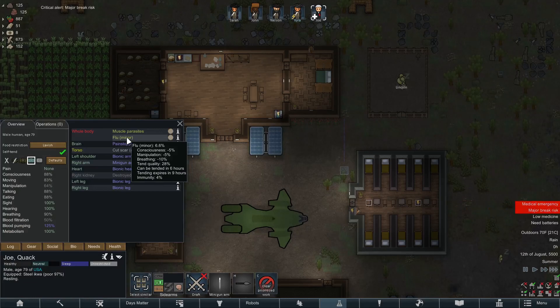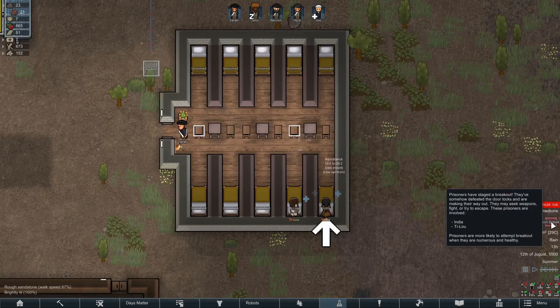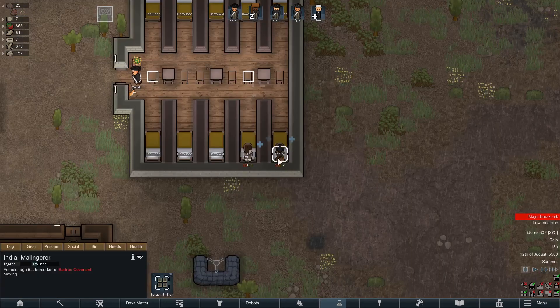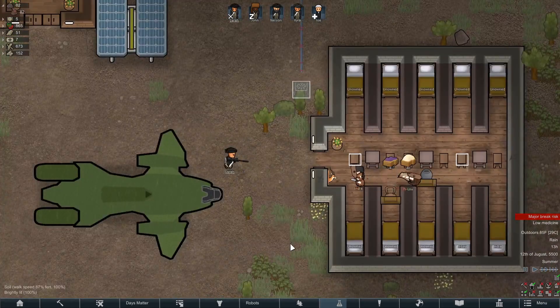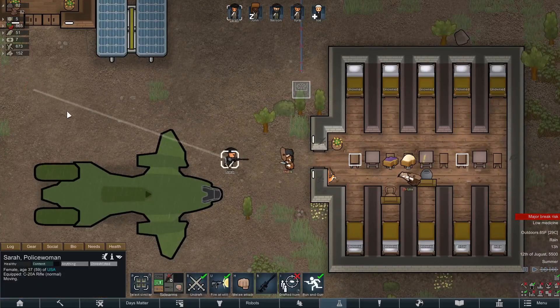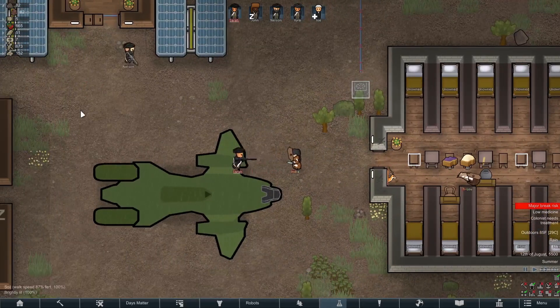After returning home, we noticed the President was sick with the flu. Then, when our backs were turned, the prisoners attempted to break out. But that was okay because we used the power of democracy to make them behave and go back to their cells peacefully.